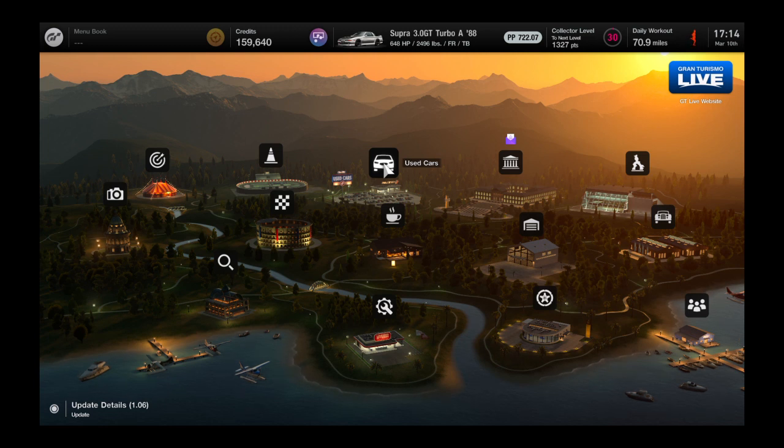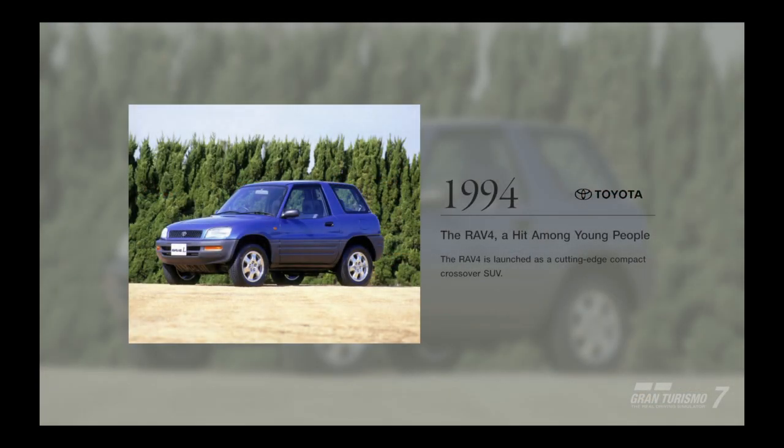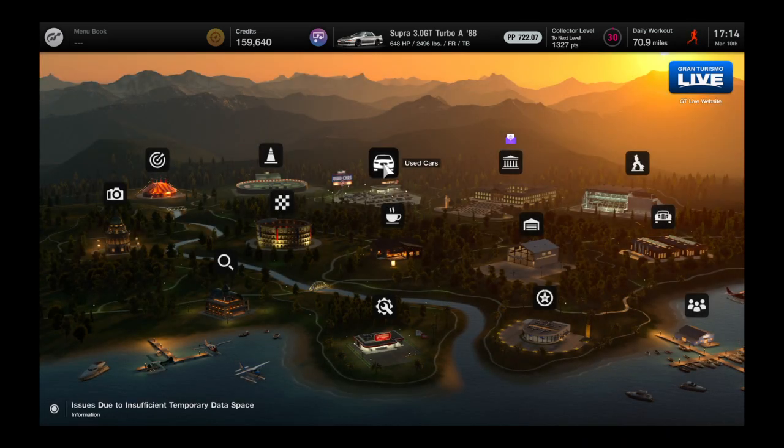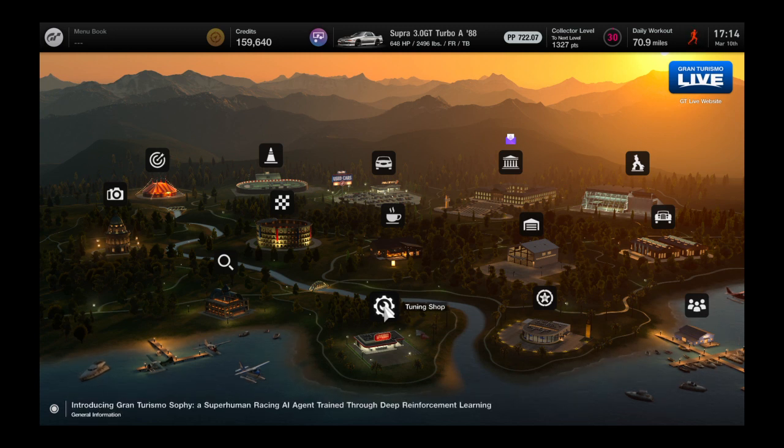They hide engine swaps behind these roulette tickets, and that's also the only way you can get certain performance parts like Stage 4 and Stage 5 weight reduction. It's pretty frustrating — it's supposed to be a game where you collect cars and build them how you want. I hate to say it, but I think Forza does that better. Hopefully they'll update it so you can just buy engine swaps from the tuning shop for a set price, with different prices for different motors.